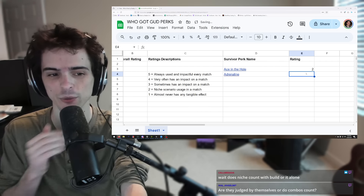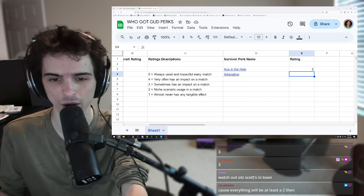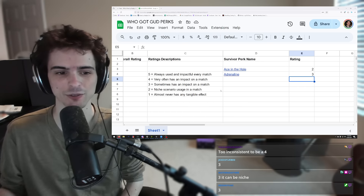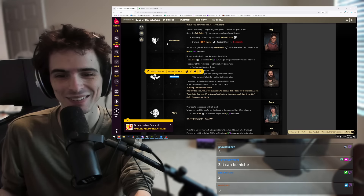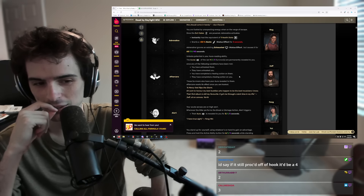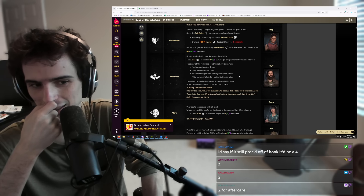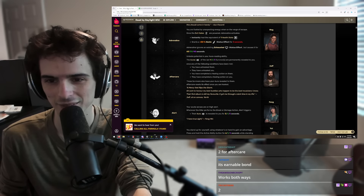Adrenaline is a three or four. I'm going with three because it's not very often it actually has an impact — even if you make it to endgame, you might be healthy already, or on a hook, and it doesn't do anything. So three is fair for Adrenaline. Next, Aftercare — I'd say that's a two. It's like Bond but global, and Bond is just better.